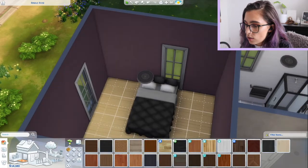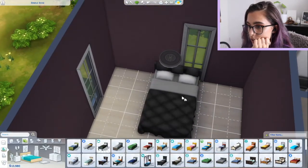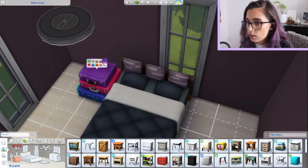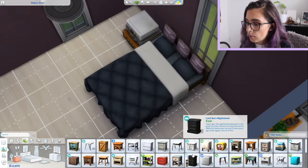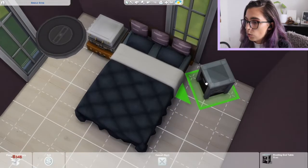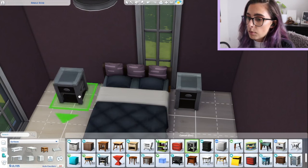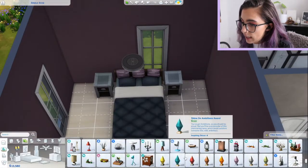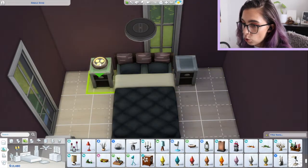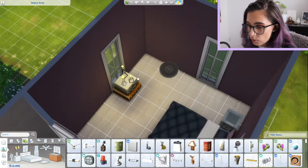It looks nice with the lighter flooring too because it breaks it up a bit. For bedside tables - wow, I've never ever used that one in my whole life. Or we could use these industrial ones again. There's also this little table in the corner and this could be the bedside table. We might get a cute lamp - there's these ones, they're really cute. Yeah nice - let's look at dressers first before we do anything else.